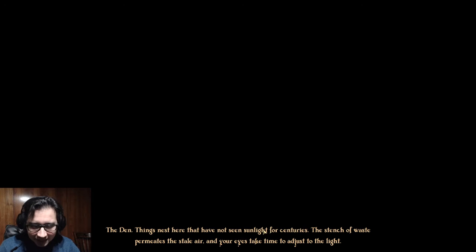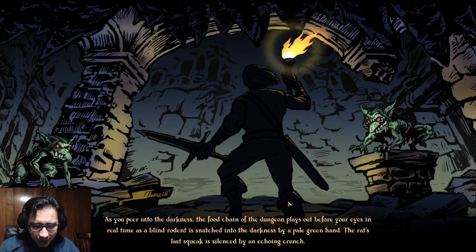The things nested here that have not seen sunlight for centuries — the stench of waste permeates the air, and your eyes take time to adjust to the light. As you peer into the darkness, the food chain of the dungeon plays out before your eyes in real time, as a blind rodent is snatched into the darkness by a pale green hand. The rat's last squeak is silenced by an echoing crunch.